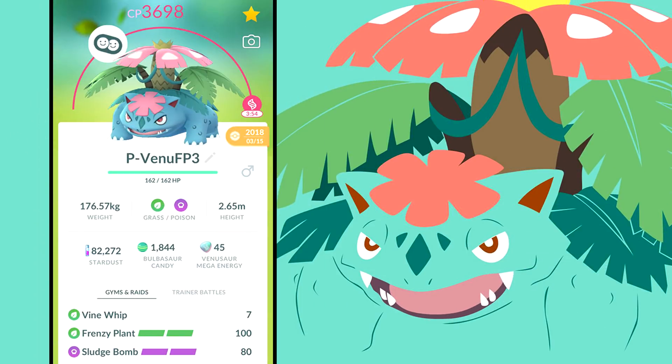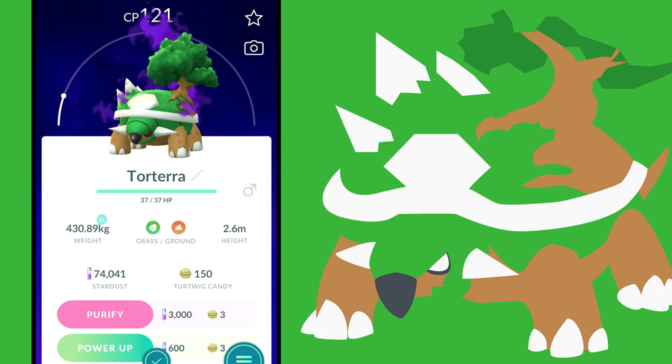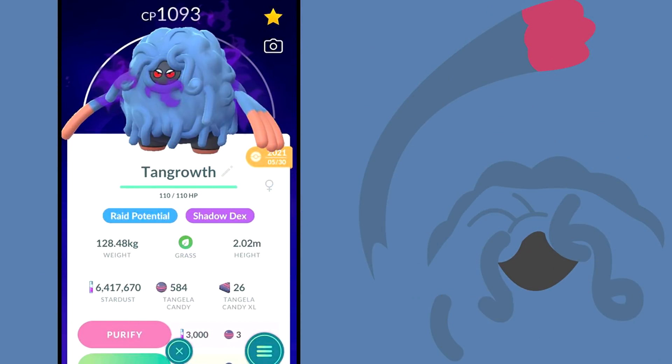Moving on to grass types — Mega Venusaur is the top contender, followed by Zarude. For shadow Pokemon, shadow Tangrowth with Vine Whip and Power Whip is the top recommendation since it doesn't require an elite TM. Shadow Torterra and shadow Venusaur also need Frenzy Plant (Community Day move), requiring an elite TM. Importantly, all three of these shadow Pokemon at level 30 are more powerful than a level 40 Roserade, making level 30 the sweet spot.